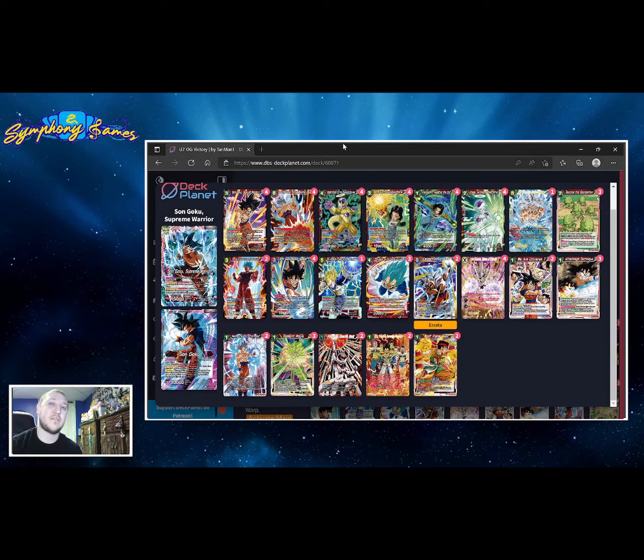Welcome to another deck profile. We're looking today at the Red U7 Goku list, and as you saw from the thumbnail, we are including Victory Strike in this list. The reason this works out very well is because the deck is going to automatically go into our eight-drop on Goku Ultra Mastery. Normally this is a game closer or a way to help clear boards later on turn four, but in this variation we're playing this card to swipe a card from our opponent's hand and go into Victory Strike.